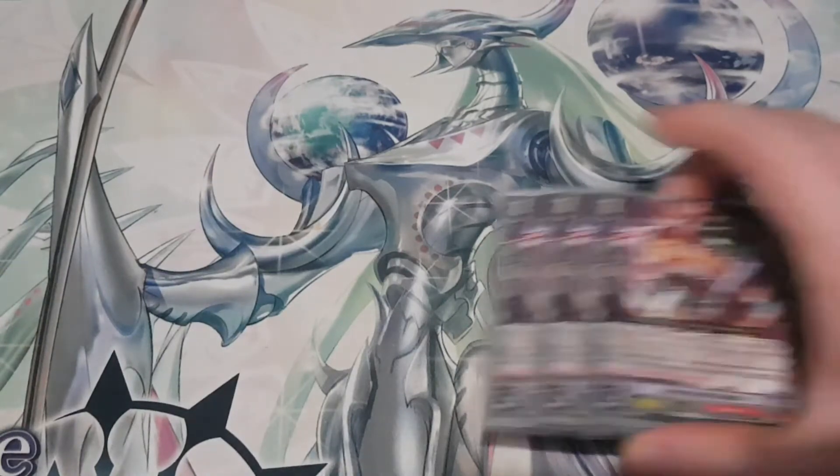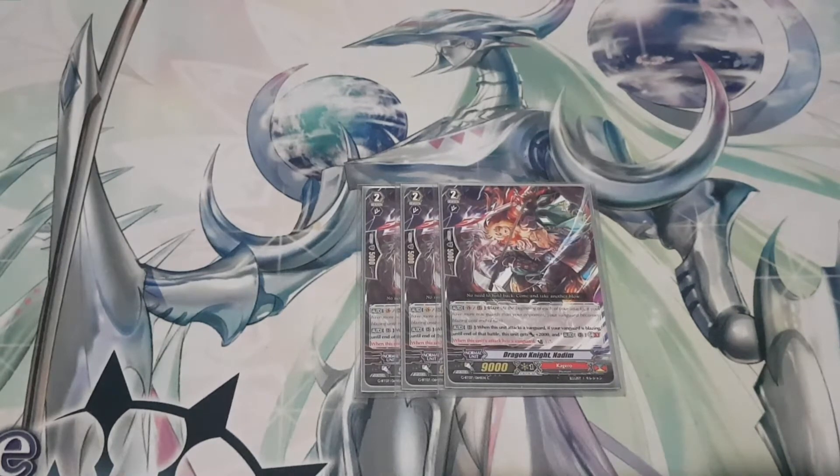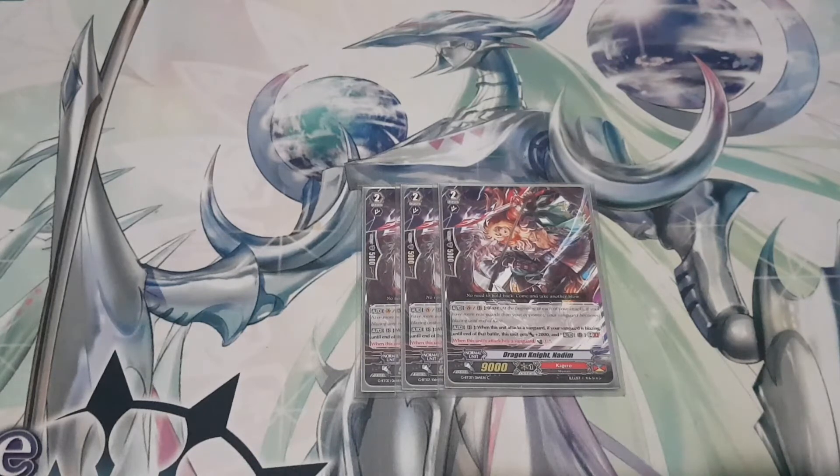I run three copies of Dragon Knight Nadim — blaze ability. Skill is Auto Rearguard: when this unit attacks a vanguard, if your vanguard is blazing, until end of that battle this unit gets plus 2000 power AND Auto Rearguard GB1 — when this unit hits a vanguard, Counter Charge 1. It's an 11k attacker that hits all grade threes from the G era and adds on-hit pressure: if you let me hit, I get resources. Three is a good number.